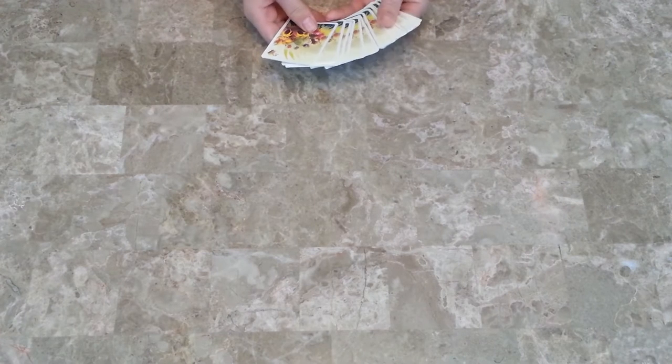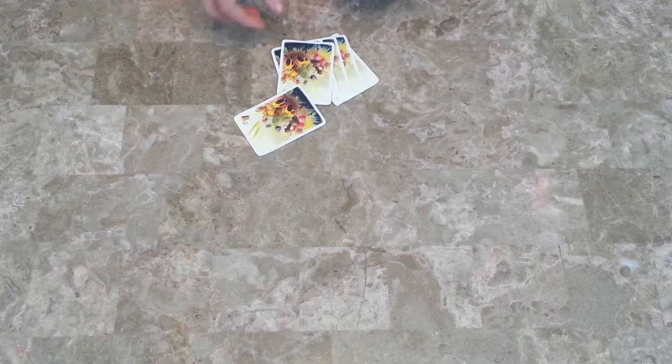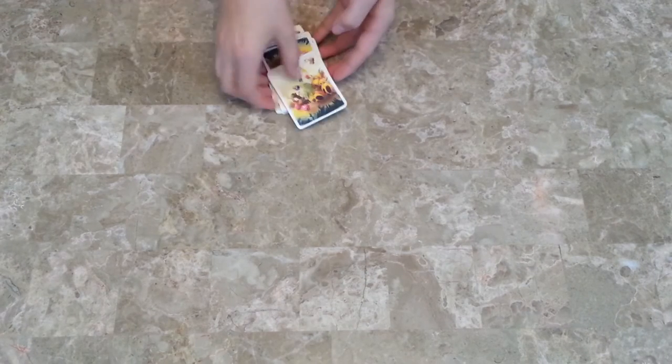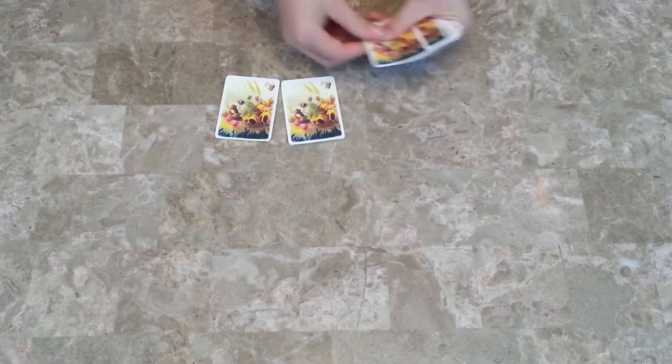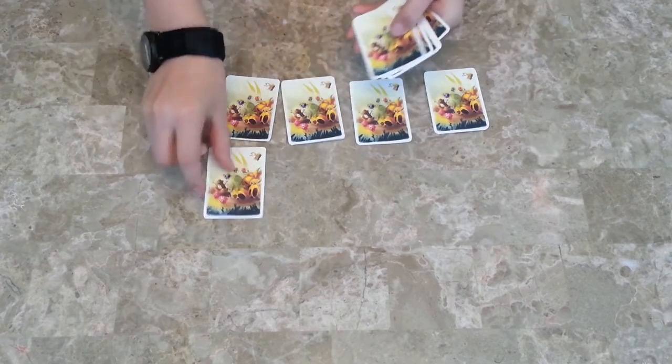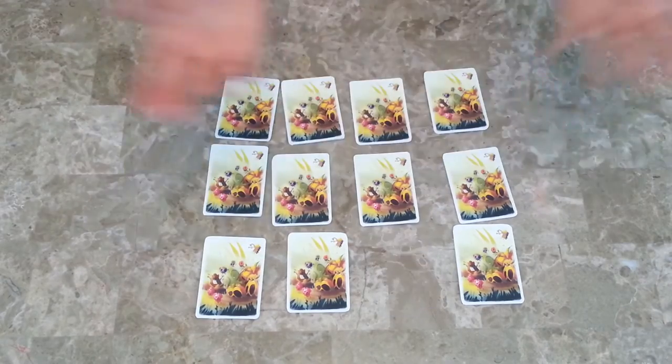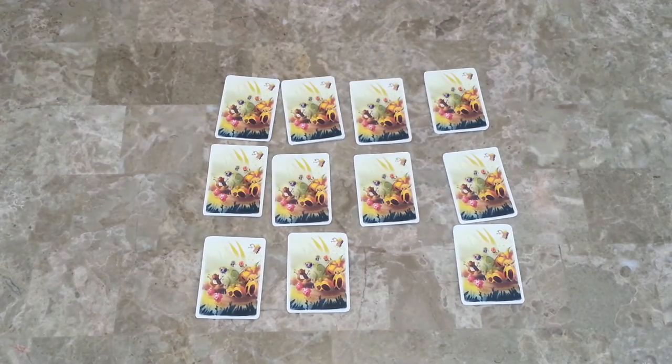Setup: take the strawberry field cards and deal out 10. Then add the strawberry ninja card face down. Then you shuffle these. Lay these cards in a 4x3 grid, leaving one space empty. It doesn't matter which one's empty.